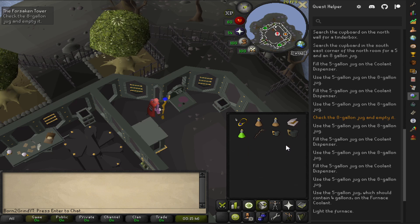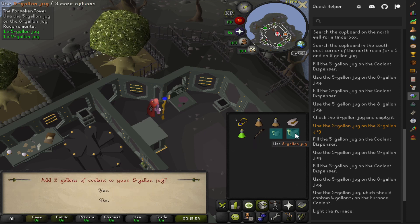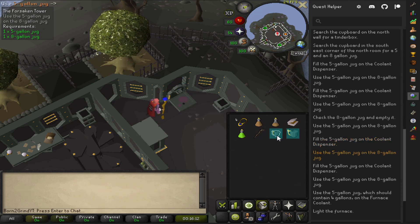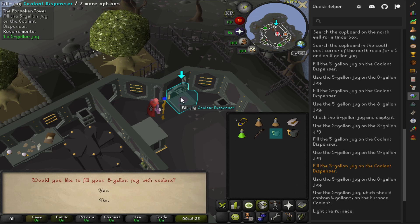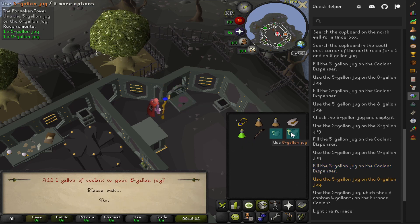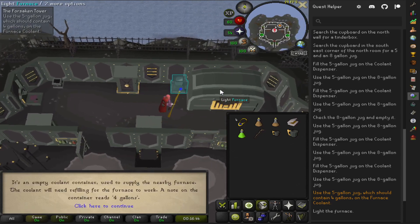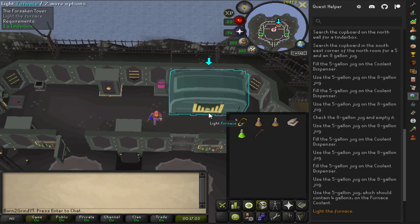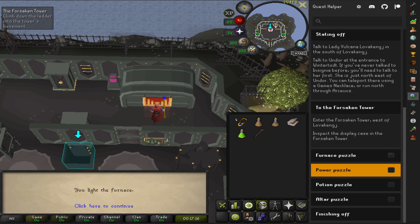Reading through the guide on the wiki was a little confusing, but I knew I'd figure it out. This plugin really does help you step by step. I just took it slow here - I really wanted to make sure that I did not mess this up for the video, because I did not want to do this all over again. I end up doing it fine. We are going to use this five-gallon jug that has four gallons in it on the furnace. Note: if you do not do this with the correct amount - which is four gallons - it will cause you 25 damage, which is a mistake you do not want to make if your health is not very high.